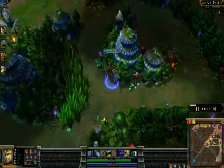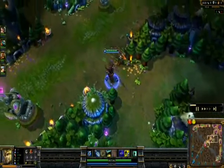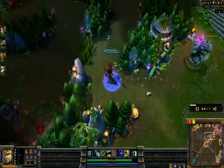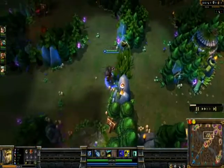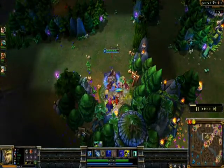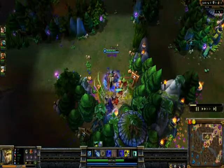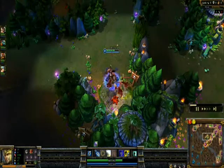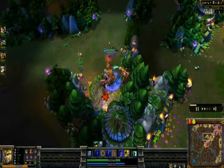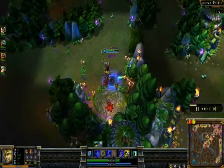Early game it'll be a little weak for Jarvan. Blue buff helps with his early game mana problems. I would usually give off the second blue buff to my mid laner, or if mid doesn't need it, someone either bot or top. Here I'll probably give it to mid — my Brand. I'm doing wraiths right now.